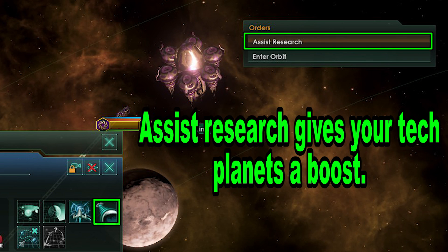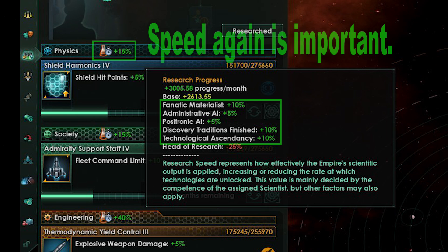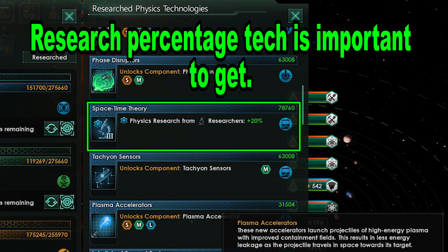Once you are done investigating anomalies, you can assign your science ships to assist each of your planets' research. Obviously assist the planets that produce the highest amount of research points. There is research speed and research points — you need both to research technologies effectively, so don't neglect research speed.